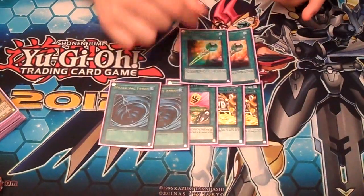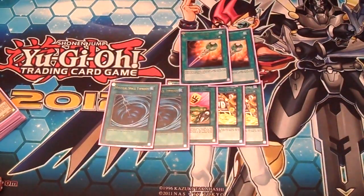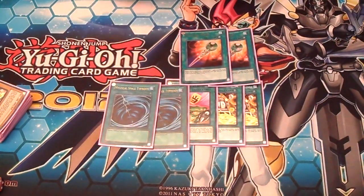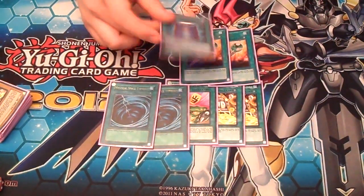Two MST. Two Wonder Wand — I don't like this card at all, but it's still fun. If you can get it out with a Spellcaster, he uses it a lot in the show so I figured it was okay to include.